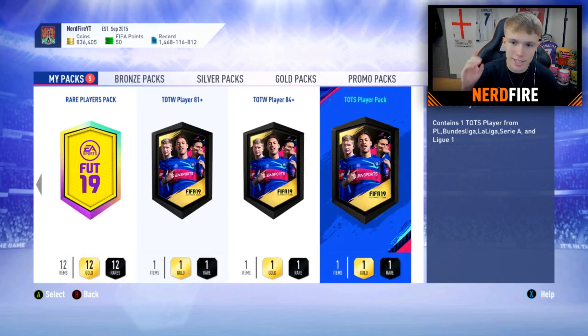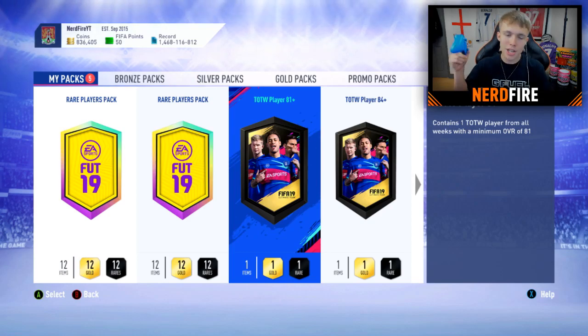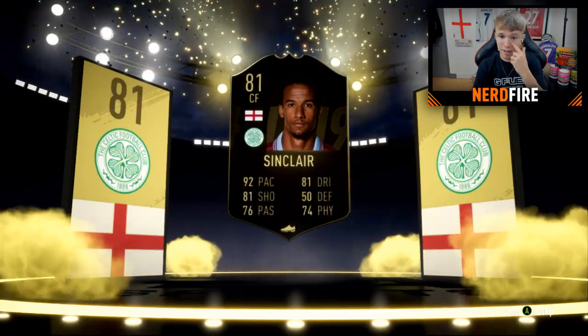We've now got five packs remaining — five more players. We still need a goalkeeper. I probably should have opened these one-player packs first so I could build the team around them. We open the TOTW 81+ pack and get Scott Sinclair — English centre forward. He has to be used. Then the TOTW 84+ pack: it's a Polish striker — it's Milik. So now we've got three strikers; Sinclair will probably have to drop into a CAM, with Milik and Deleofeo up front.